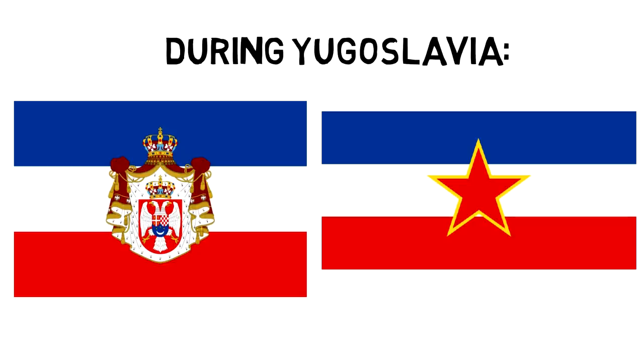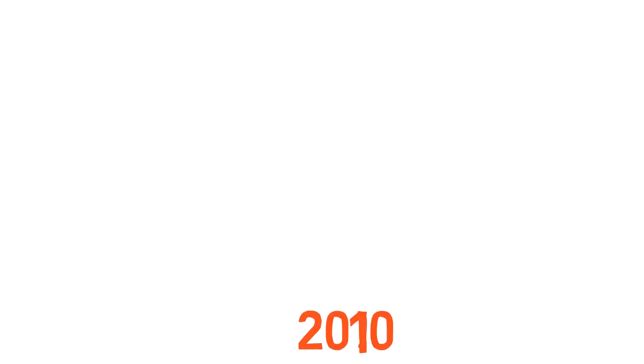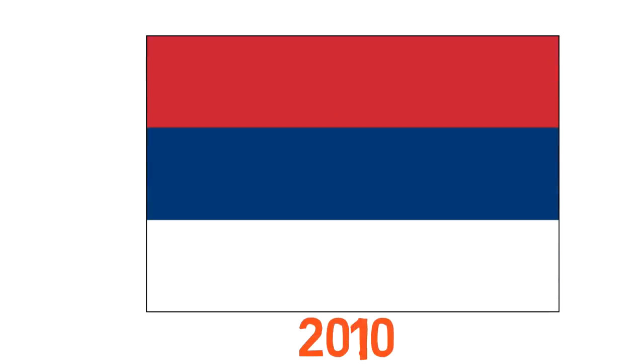With the end of Yugoslavia, Serbia went back to being an independent nation. For a while, it flew the same flag minus the red star. But the most recent version of the flag was adopted in 2010, and it looks exactly the same as that of the Kingdom of Serbia, except the coat of arms is simplified and is now aligned to the left instead of the center. They also have a version which doesn't display the coat of arms, only being a tricolor horizontal striped flag.